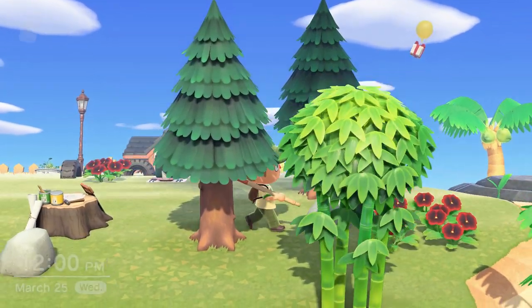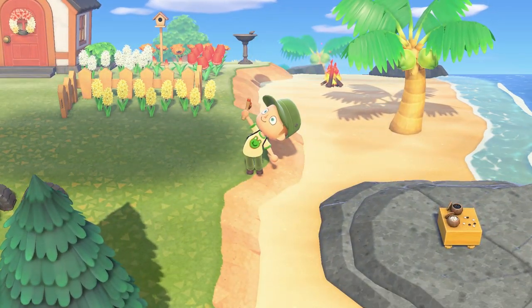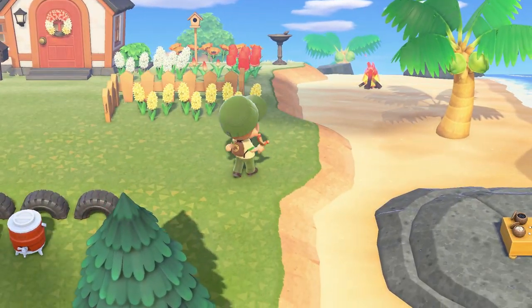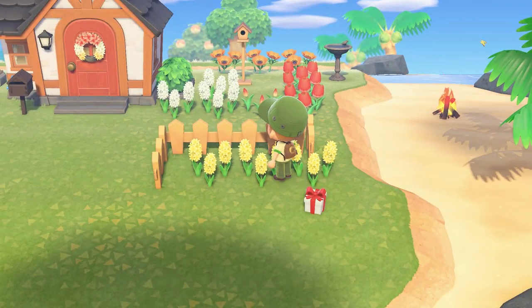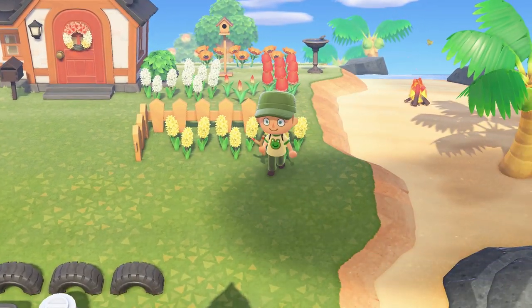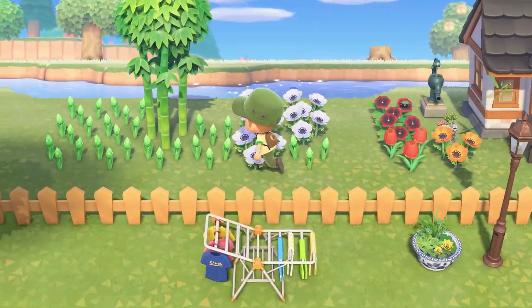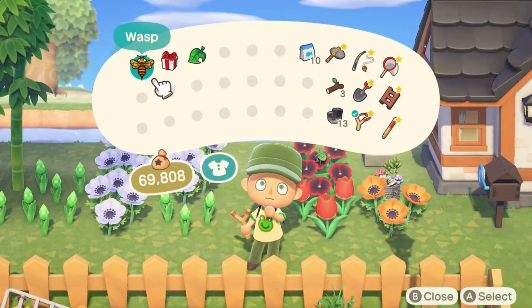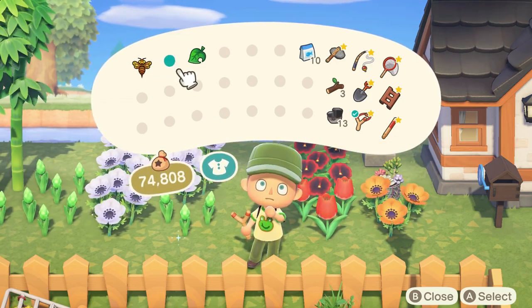Yes, there it is. I'm getting a lot of these lately. Let's get my slingshot out. Another pro tip, guys — be really careful when you're shooting down presents, because if it's going to land in a space completely taken up by flowers or items, the present will just disappear. So just be careful about that. Let's see what we got: 5,000 bells. Thank you! Easy money.